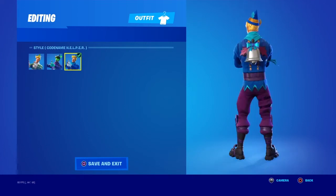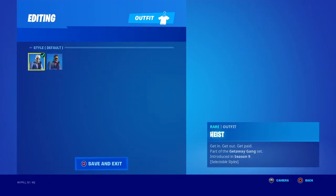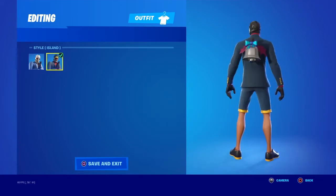We have Codename Elf — default and minty. Then Codename Helper — this is what it's meant for. Heist and Island.